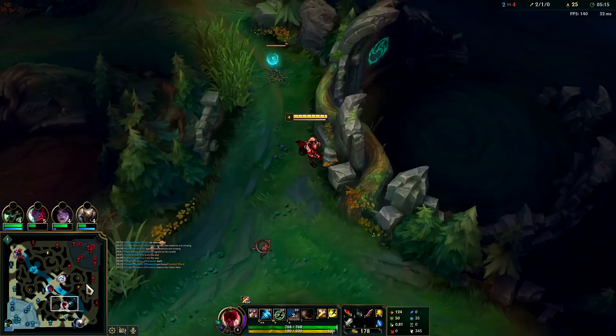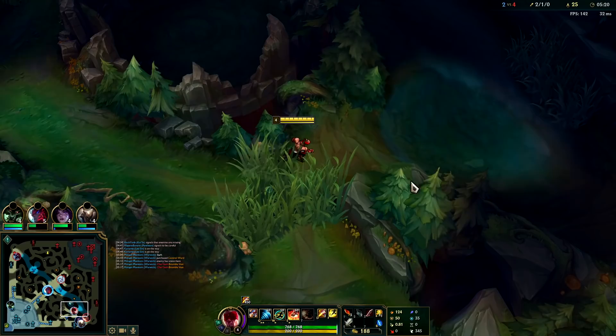Bot lane is looking kind of gankable. I might end up leaving Rammus alone. I think that Scuttle is gone there, so I can't really walk on that spot without them knowing I'm there.